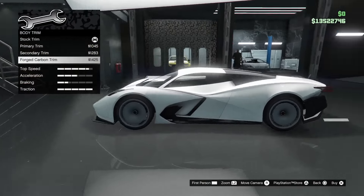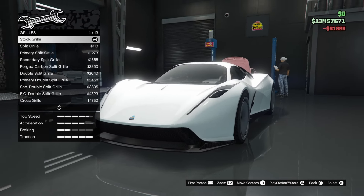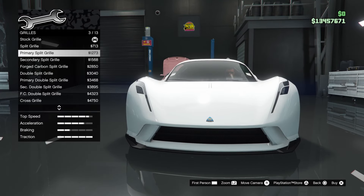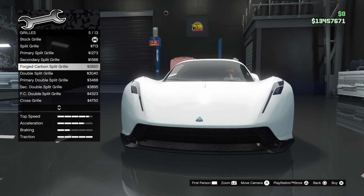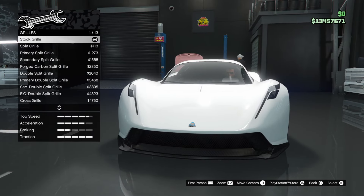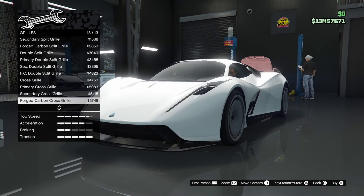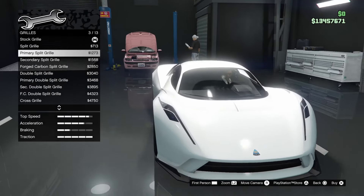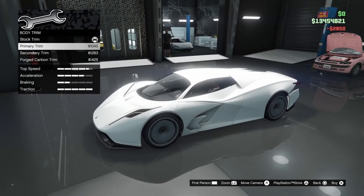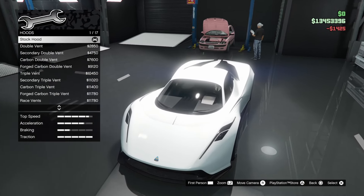I'm not entirely sure what I want to do with this vehicle since I'm most likely going to sell it after the review. I don't really see myself using it. For grills, there are 13 options: primary split grill, secondary split grill, forged carbon split grill, double split grill, cross grill — each in primary, secondary, and forged carbon. I'll go for forged carbon since I never really do that for my cars.